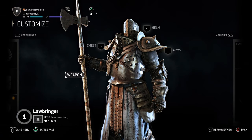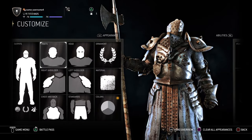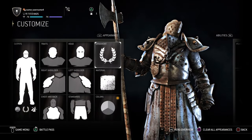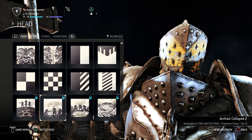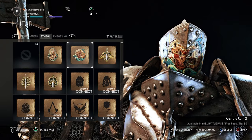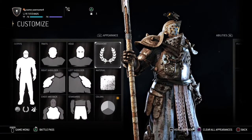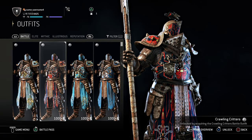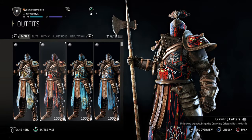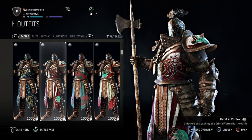For example, this is the Lawbringer — let's customize the Lawbringer. Helm, head — you can put a symbol over there, embossing, all that kind of things. Look at these prepared outfits — look how this character looks. Look at all these things. This is really amazing.